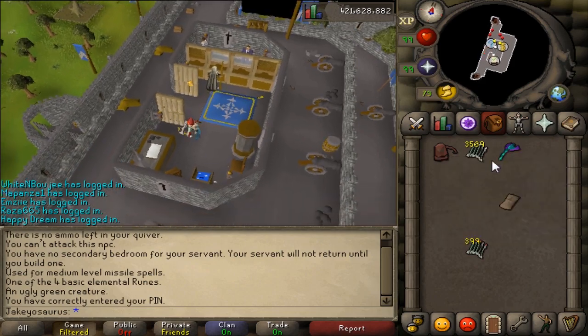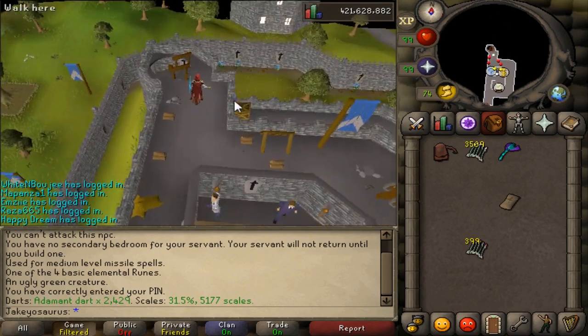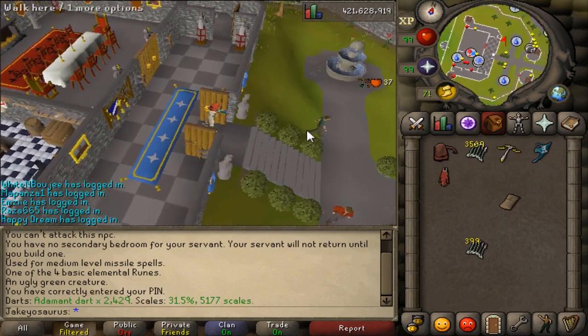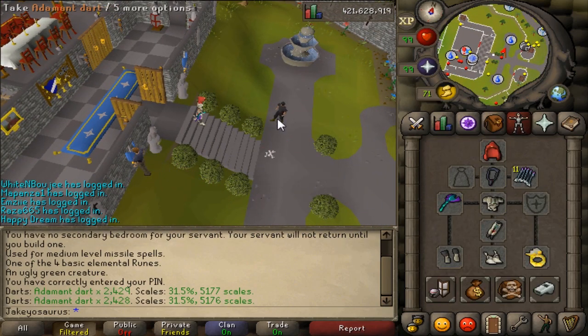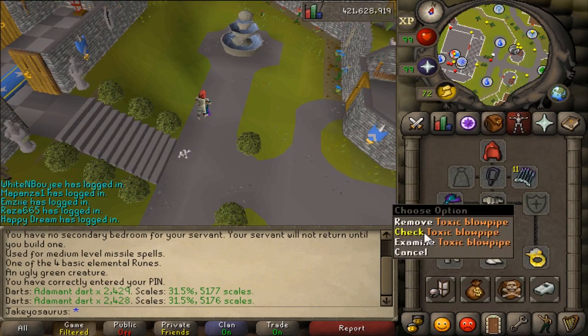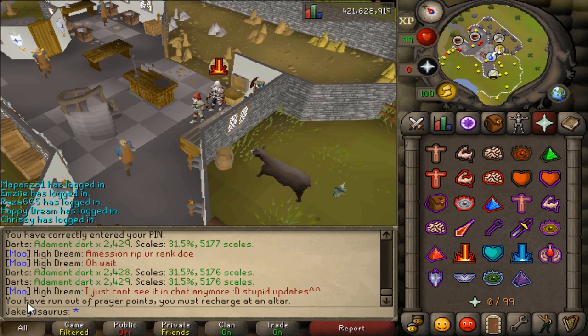If you examine your blowpipe now, you'll see it tells you the exact amount of scales left in it, which is much nicer. Before it would only give you the percentage so you wouldn't know exactly how many scales you had left. They haven't left the blowpipe out from the ammo auto-equip either - shooting this man with a mithril dart, we had 2,428 darts, and after picking the dart back up it goes straight into the blowpipe: 2,429.